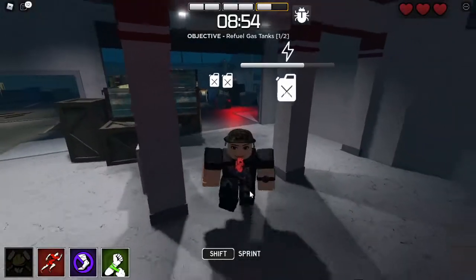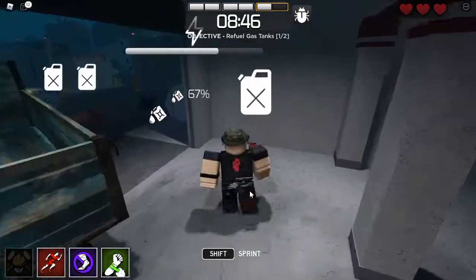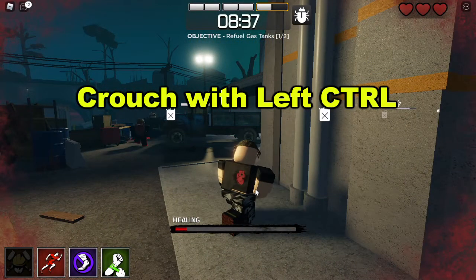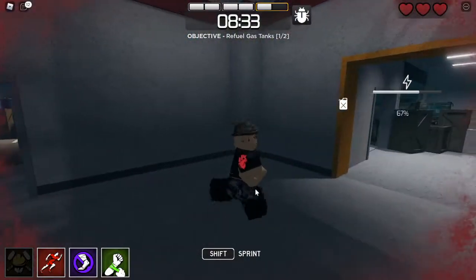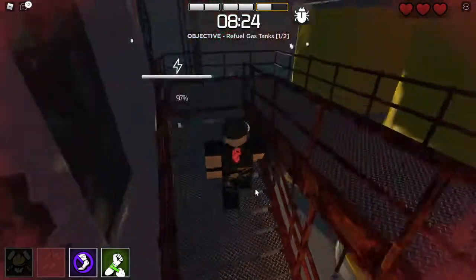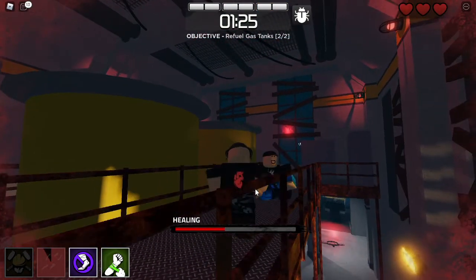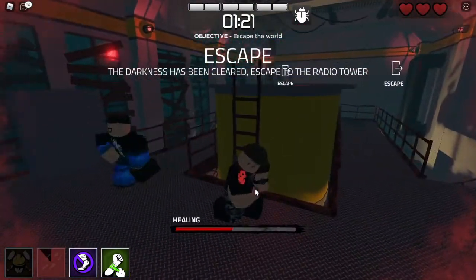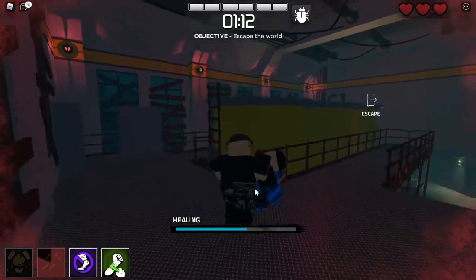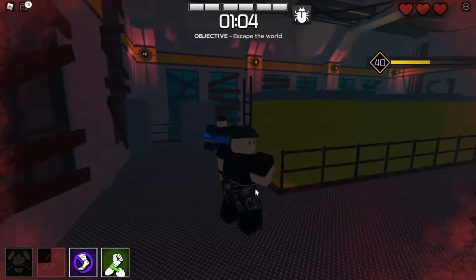Once you are injured — whether you weren't healed in time, freed yourself from a trap, or the killer hit you — you can crouch and heal yourself, provided you have the perk. A great thing about this perk is that the healing progress is saved. You can stop mid-heal if the killer is coming, move to a safer spot, and continue from where you left off. You can also stop and let a teammate heal you, since others heal you a bit faster — a couple of seconds, but seconds matter in an escape.